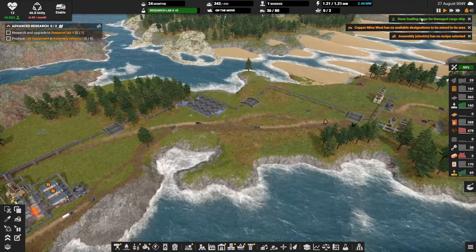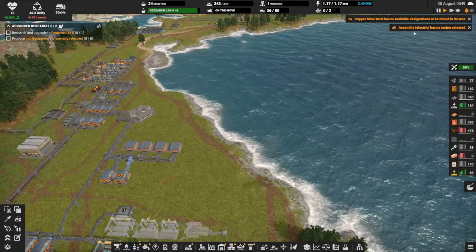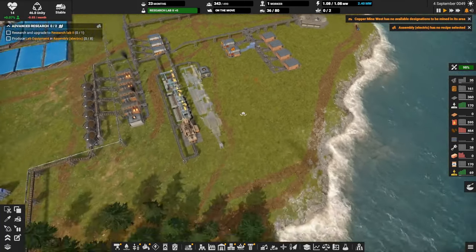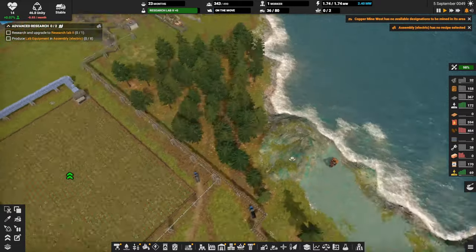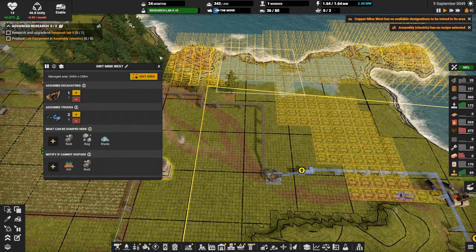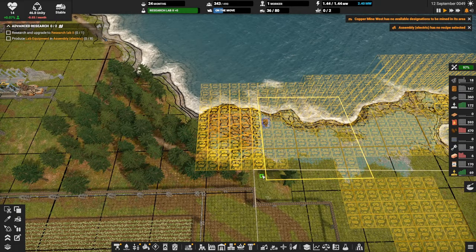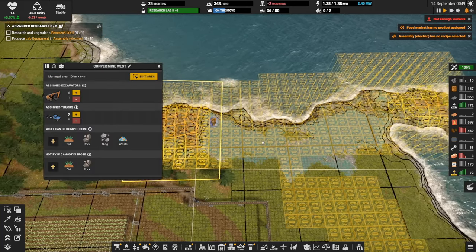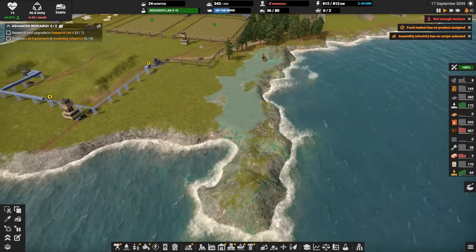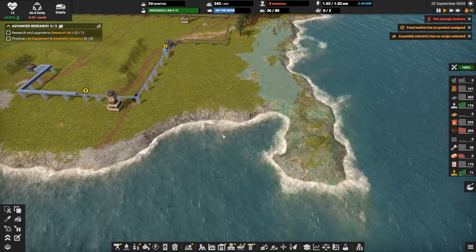Coal belt — or let's go through the rest of these arrow errors in the top right. Upper mine west has no available designations. Somebody electric has no recipe — that's going to be the lab equipment once we complete the current research. Upper mine — yeah, this is the one I'm putting off. I'm not sure how I'm going to do it over here. Let's just give this guy a new designation or a new area — that should keep him happy for a little bit. We need to start getting serious about filling in the area around the copper deposit so we can dig down without risk of flooding that mine.